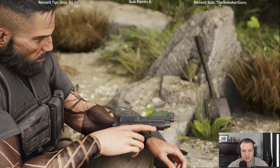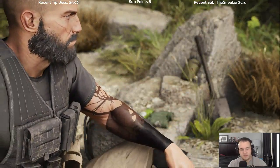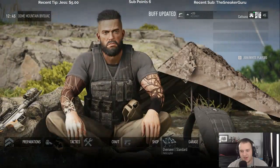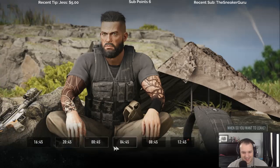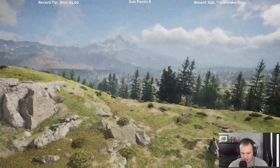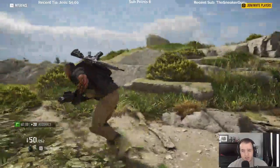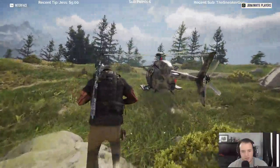I saw this animation one time, it's pretty cool. Now we're all set. We could have done like 16:45 or something but that's all right. So let's take this helicopter — it's about 2.4 kilometers away, not bad at all.